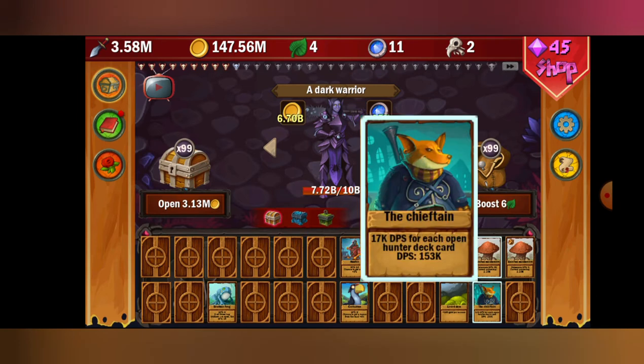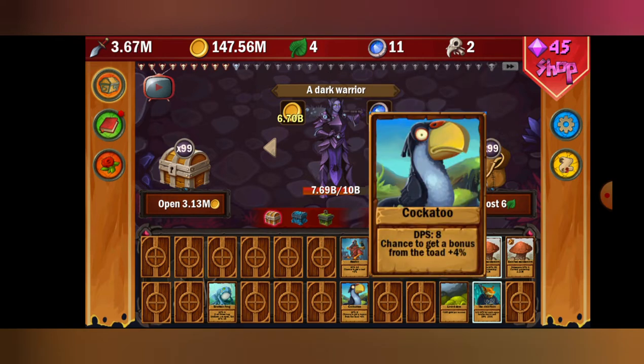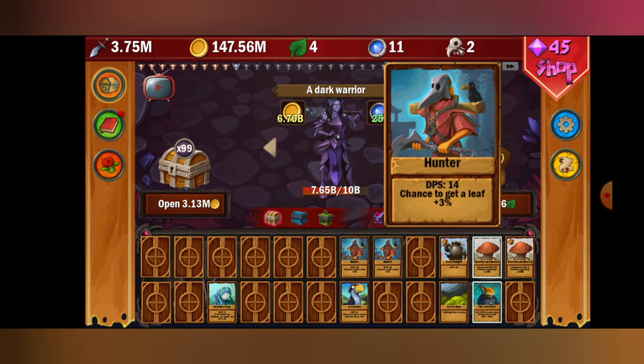Once you unlock the warrior's guild and start leveling it up, this is the first guy you want to get to silver and also to gold. Once you unlock gold cards, he's your guy. The next cards you want to get are hunter and cockatoo — cockatoo mainly because of the toads, so you don't have to keep upgrading him to silver just for that. Same with the hunter — you don't want to keep upgrading just to get the leaf.